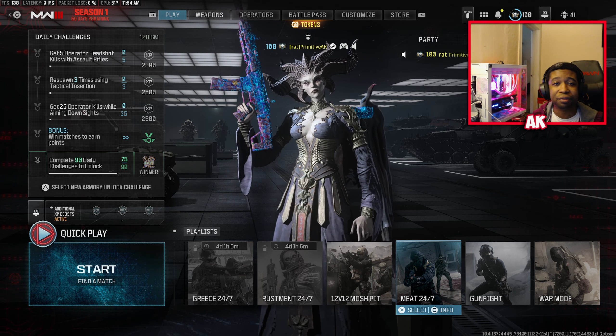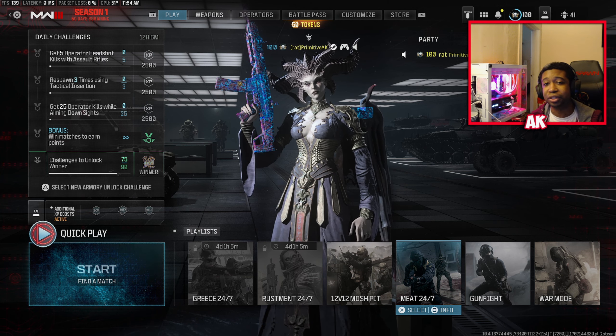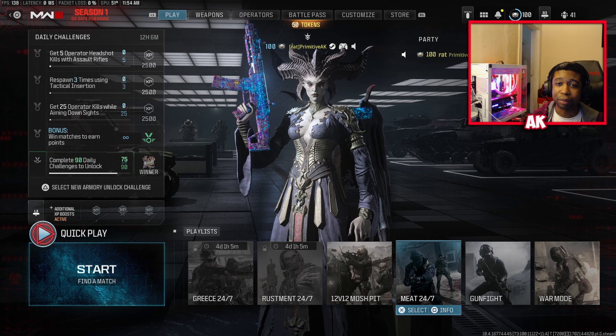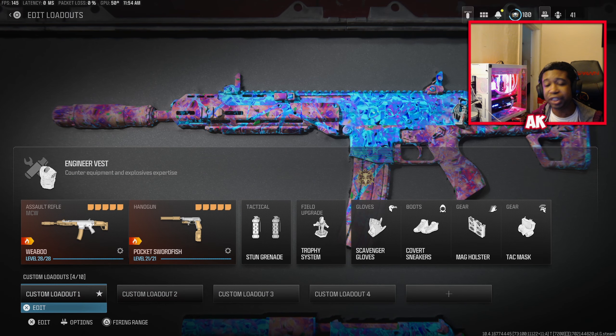Rust is also very predictable and you can get it done there. Shipment is probably going to be the best overall option when it comes back. You can find Shipment in your regular 6v6 playlist, but if you're waiting for the dedicated playlist, it'll be back next week. In the meantime, Meat 24/7 is a great playlist to get this done in.